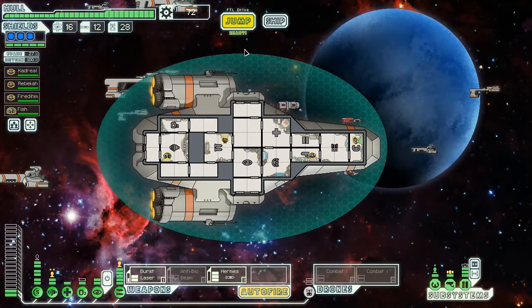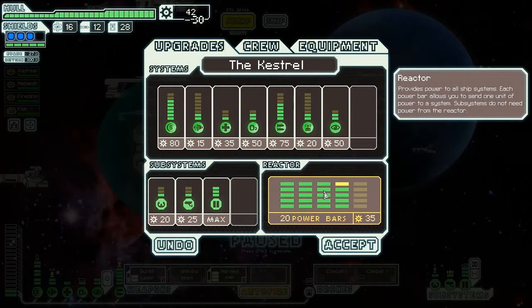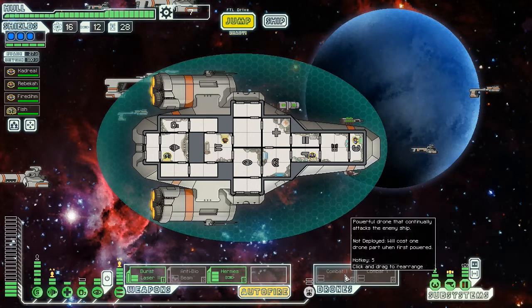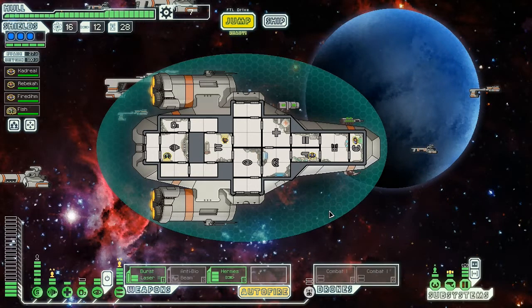So, I was thinking — if I can get two more? I can get two more. So with this setup here, with the Hermes Missile, the Burst Laser, fully functioning Cloak, full shield, Zoltan — I can get two Combat Drone Mark 1s even. Sorry.